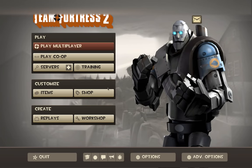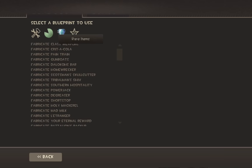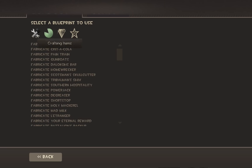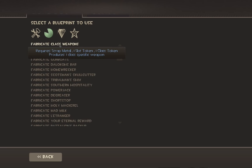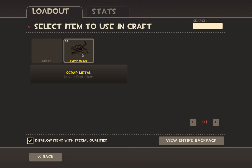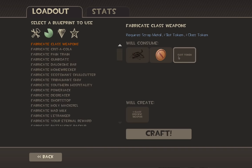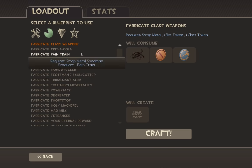So now, since I'm on Team Fortress 2 right here, I'm going on to Items, which is near the Shop. Then I'm going on to Crafting, click on Common Items, which is right here, and click on Fabricate Class Weapons. So I need one scrap metal, one slot token, and one class token. Right here it says scrap metal, class token, slot token. You click on the scrap metal and it'll show scrap metal — put it right there. The class token: you need a spy token. Then for slot token, you need a slot token melee.